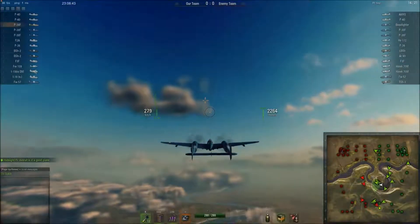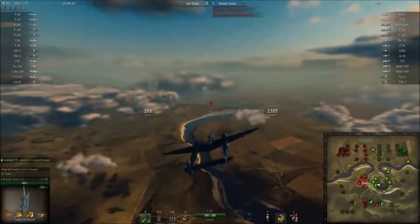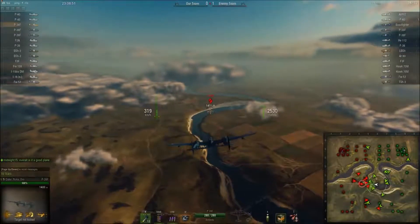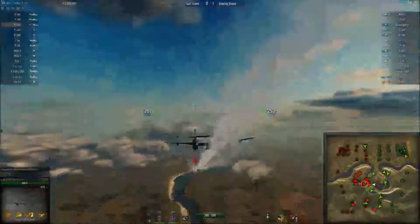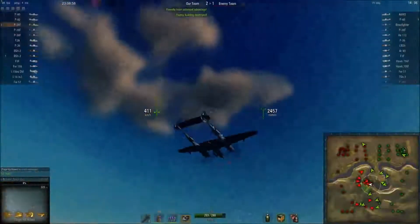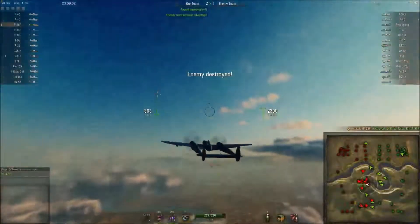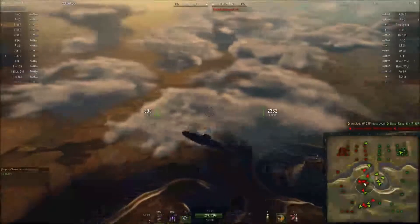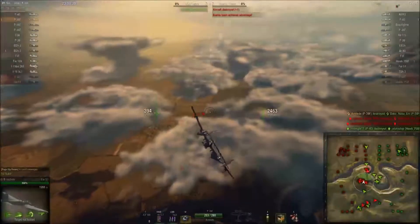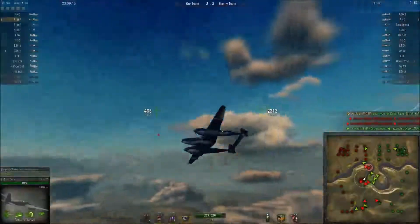Take the speed of the BF-219V, take the climb rate of the 109E, take the highest optimum altitude in Tier 5, add the highest dive speed in Tier 5, add the second highest optimum airspeed in Tier 5, and add the highest roll rate for any heavy in Tier 5. Once you add that all in together, you get the best heavy fighter in Tier 5. For every characteristic that makes a heavy fighter successful in World of Warplanes, the Lightning is either the best or the second best in Tier.